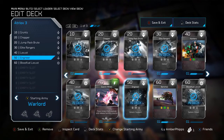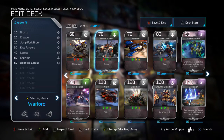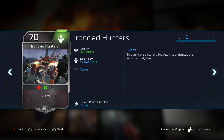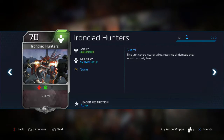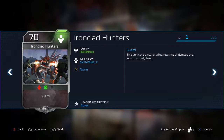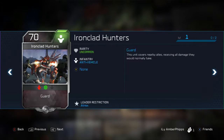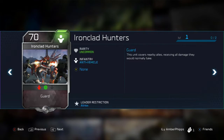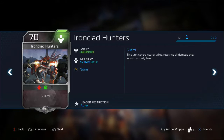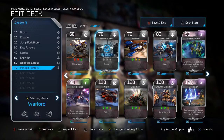On page two is where we get our Hunter exposure. We're using the Ironclad Hunters — their Guard special has this unit cover nearby allies, receiving all damage they would normally take. It's a pro and a con: sometimes I want my Hunters attacking a vehicle without absorbing all the hits for allies. It's an ability that can hurt you if you're not careful. But I've had good experience with Ironclad Hunters, so I keep them in my deck.